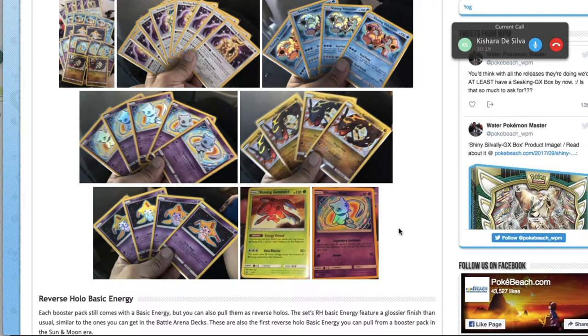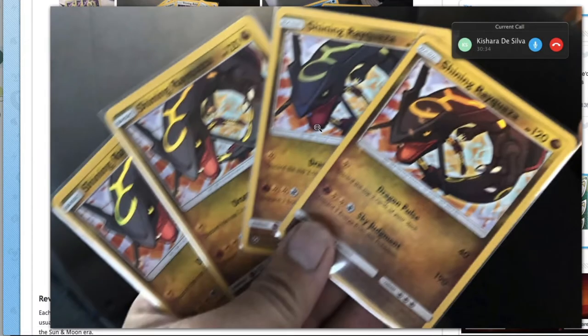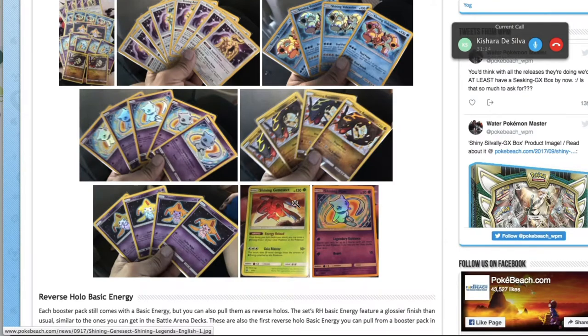That's a pretty common theme for this set — interesting cards but no immediate application. For the antithesis of creativity, here's a card that's basically a carbon copy of the Dragon Vault Rayquaza — Dragon Pulse, the good old 1-for-40 attack that discards two cards off the top of your deck.